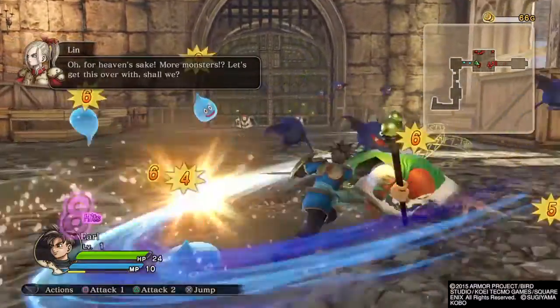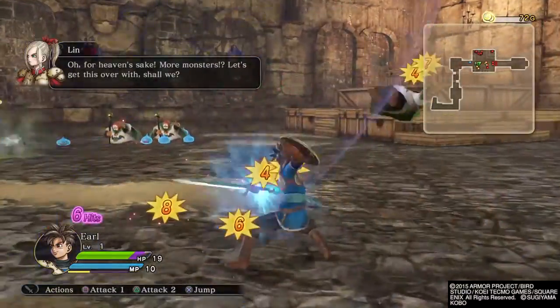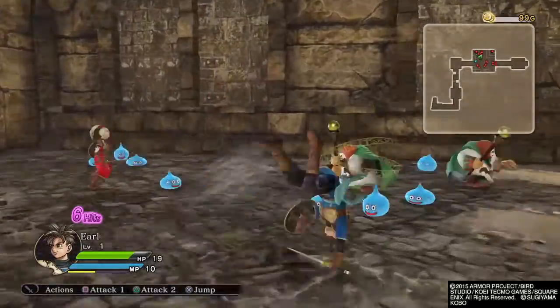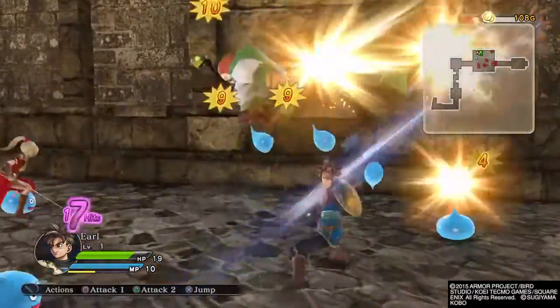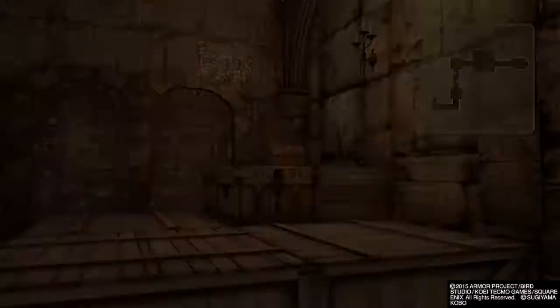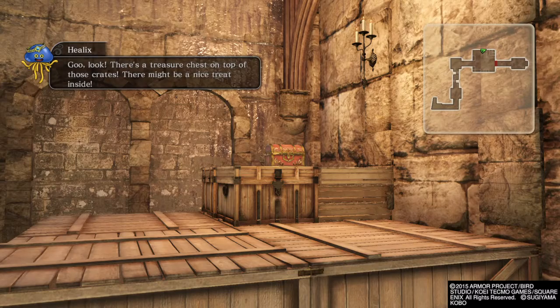Oh, for heaven's sake! More monsters! Let's get this over with, shall we? Steering Slash! Goo, look! There's a treasure chest on top of those crates! There might be a nice treat inside! To open it, just go up to it and stand still until you see the button sign.